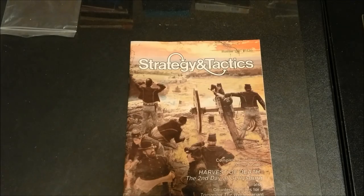Hi and welcome back. Today we're going to take a brief look at Strategy and Tactics number 129, Harvest of Death, the Second Day of Gettysburg. This was published in the August-September issue in 1989. The cover was painted by D. Gallion — it's his interpretation of the view from Little Round Top.